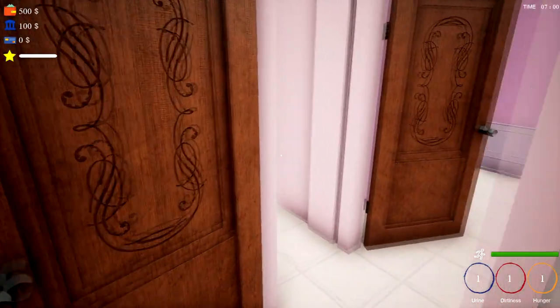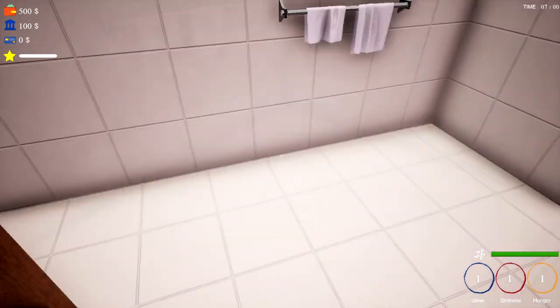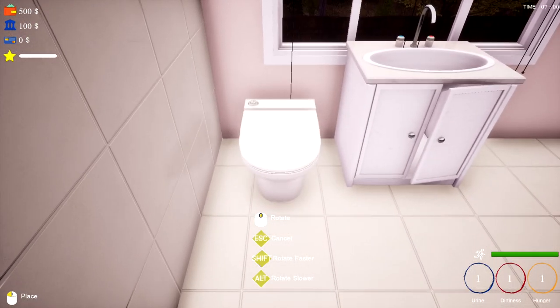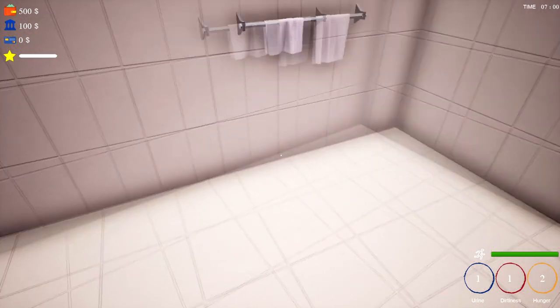Now I think we need to decide where we need to put this stuff. Have a look around - this is obviously going to be the bathroom. Let's slap a toilet down there, because I've got a feeling the bath is going to be quite big.